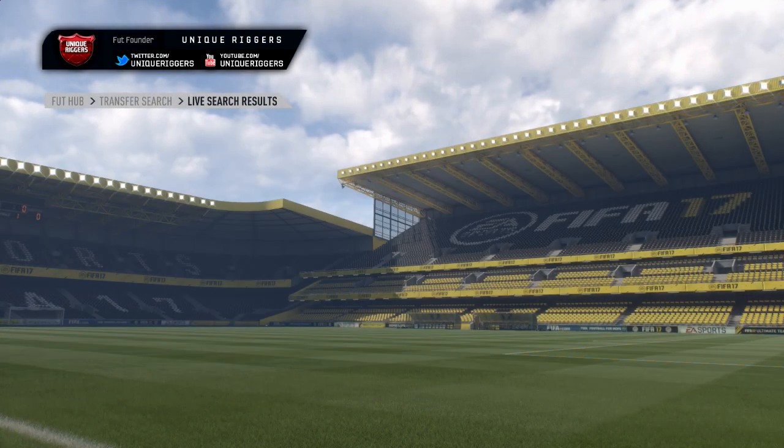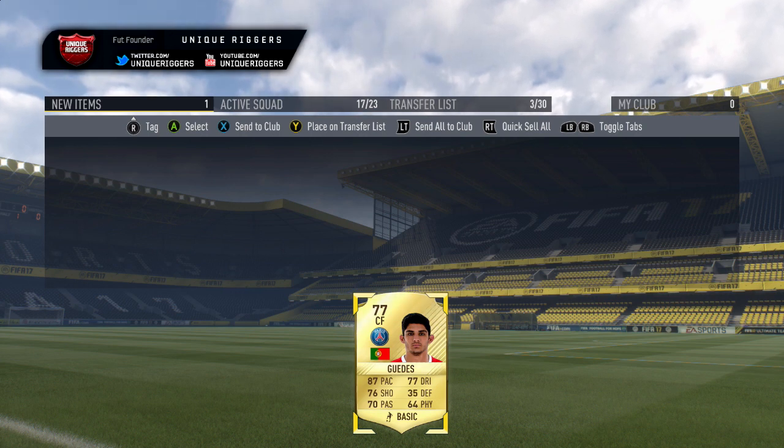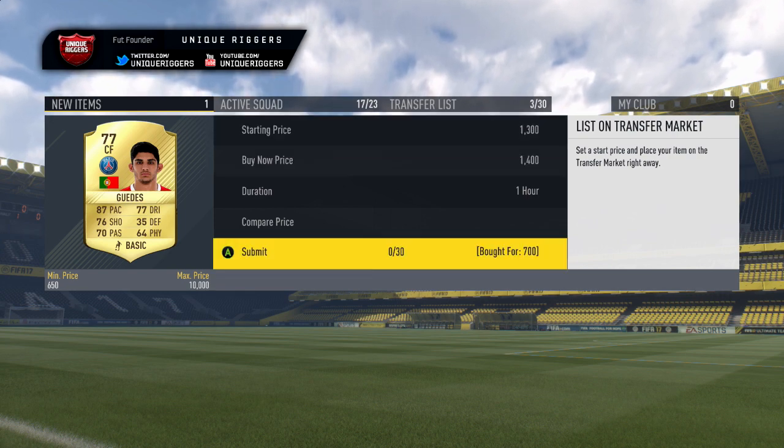Got him! Picked him up for 700 coins. It took a little bit longer than the right back search to get a player, but at 700 coins I can sell him for 1,400 — doubling my coins. Going to list him at that price now.